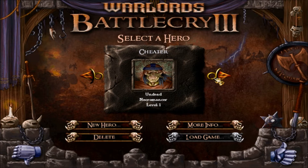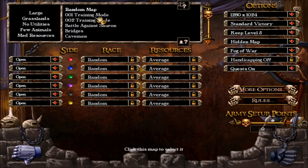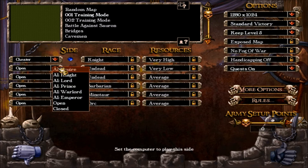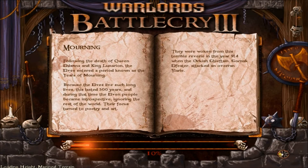So create the hero you want to cheat with. As you can see, my hero's name is already 'Cheater' — that's more than enough proof. Choose your hero, choose a random map in skirmish mode. I'm going to use my own training mode map. If you want to quickly level up your hero, check that map — you'll find it under my YouTube movies. Then start the game.